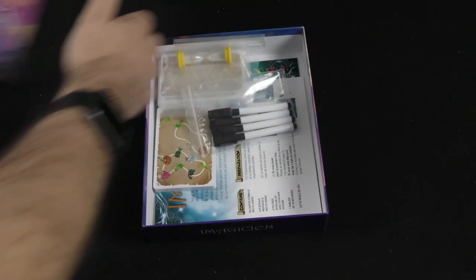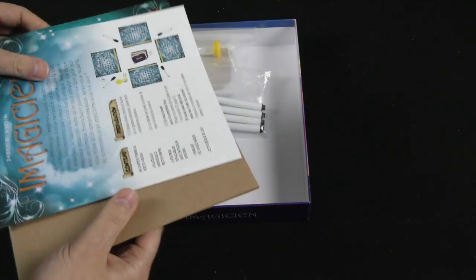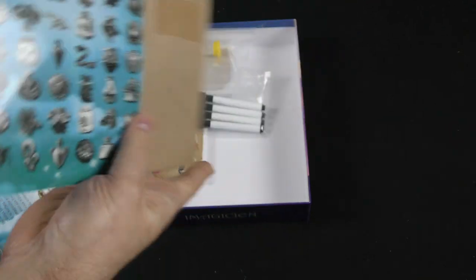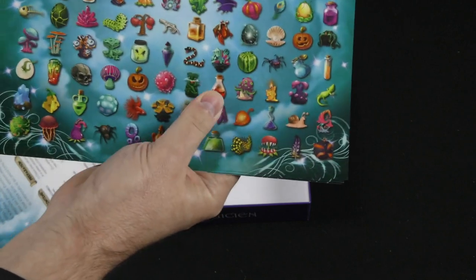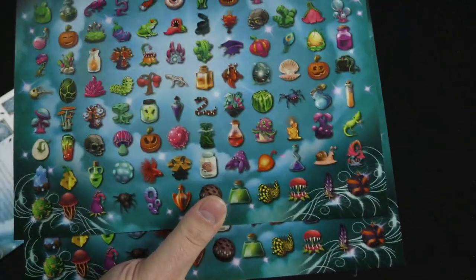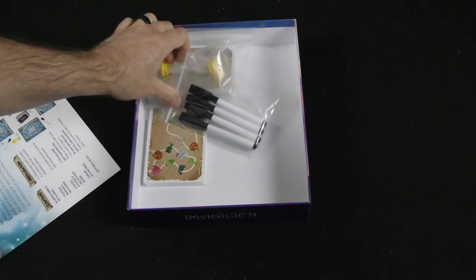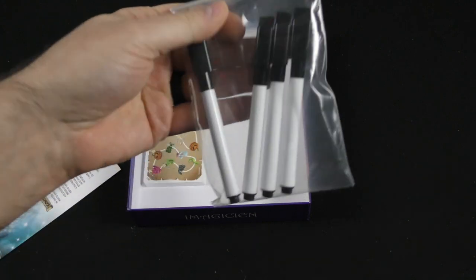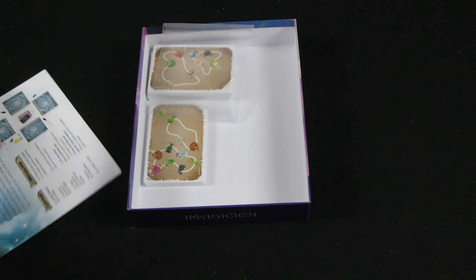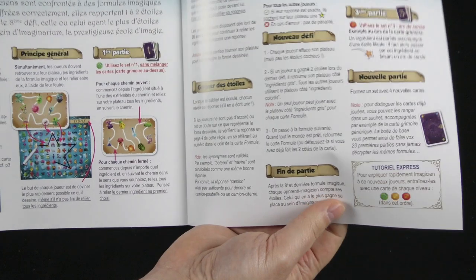But let's see here. We've got our sheets with the different ingredients. Dry erase sheets that you can use for these different ingredients, I would imagine. We've got our dry erase markers. We've got our timer. We have our rulebook — it is in French, however.